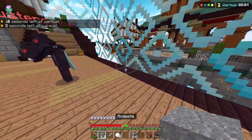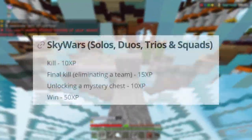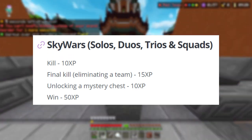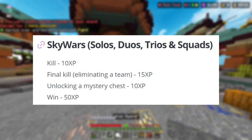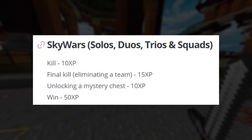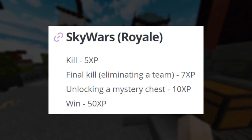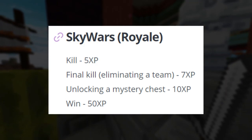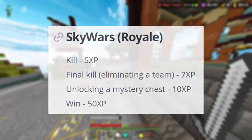Now let's move on to Sky Wars. In every mode except for Sky Royale, each kill gets you 10 XP, every kill that eliminates a team gets you 15 XP, unlocking a mystery chest gives you 10 XP, and wins give you 50 XP. In Sky Royale, kills give you 5 XP, team-eliminating kills give you 7 XP, unlocking a mystery chest gives you 10 XP, and wins give you 50 XP.